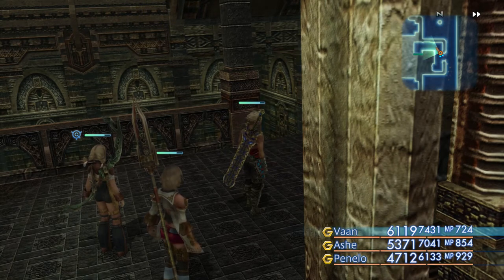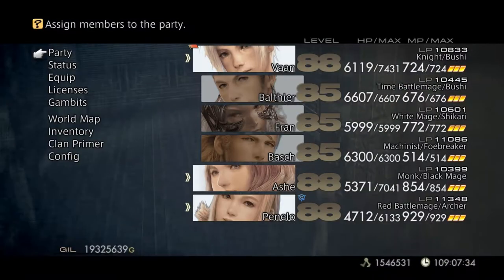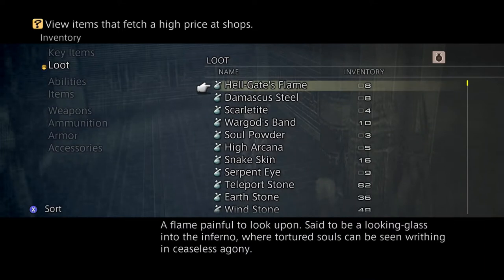This is Big Baby J with another episode of Final Fantasy 12 Zodiac Age. At this point in the game, it's time to make the Torn of Souls. Going to my inventory, go to loot — I got my Hellgate Flame. I got those from the Cerberus in the Fadewood.